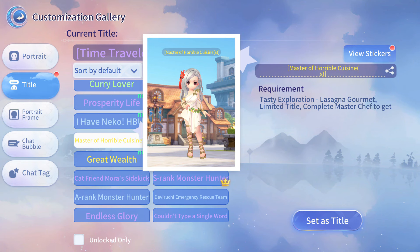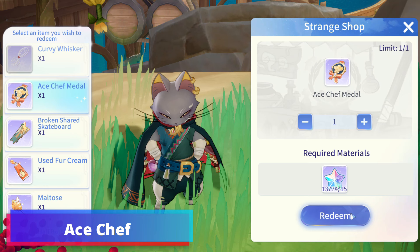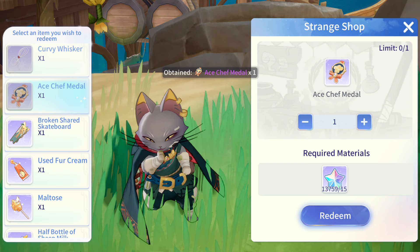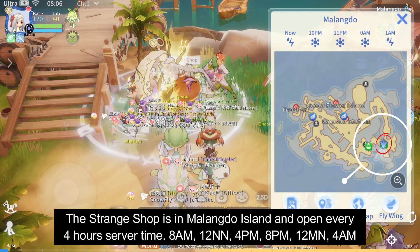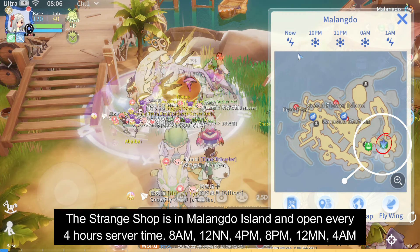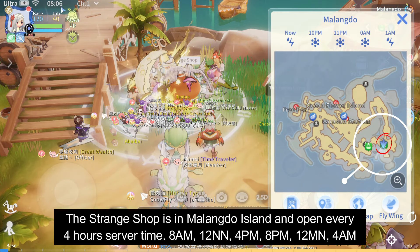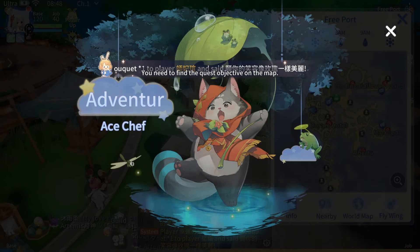Completing the Ace Shop quest will give you a title. You need to be a Doram Race and have the Ace Shop Medal, which you can purchase in Malangdo Island's Strange Shop. You can trigger the quest during morning.